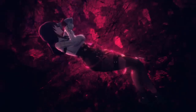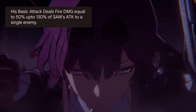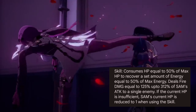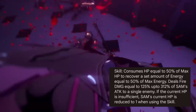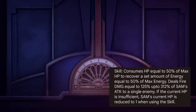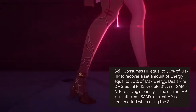Let's talk about her kit. Remember all this is early information so it can change before release. Her basic attack deals Fire DMG equal to 50% up to 130% of Sam's ATK to a single enemy. Her skill consumes HP equal to 50% of max HP to recover energy equal to 50% of max energy, and deals Fire DMG equal to 125% up to 312% of Sam's ATK to a single enemy.